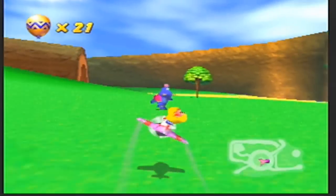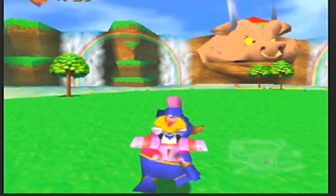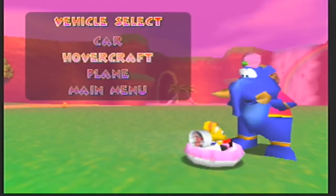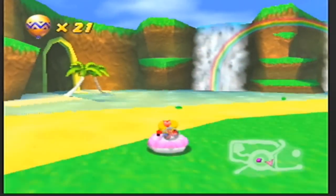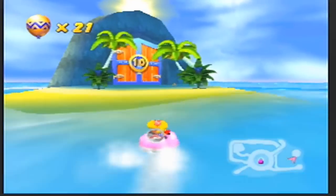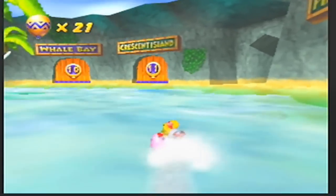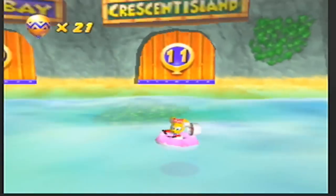We're going to go to the third world today. I totally clipped right through Taj right there. In the spirit of the third world we're going to go ahead and go into the hovercraft, because the third world is in this direction — the water area of the game. This is Sherbert Island; you need ten gold balloons to enter, which we definitely have. Here are the four courses: Whale Bay, Crescent Island, Pirate Lagoon, and Treasure Caves. Let's start with Whale Bay.